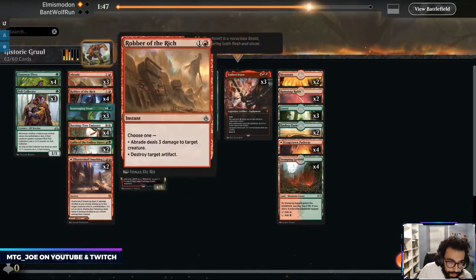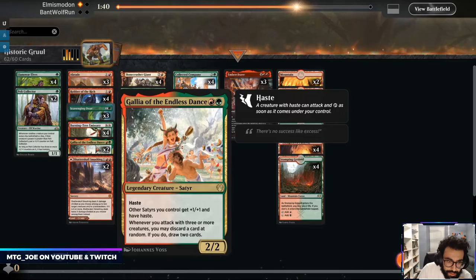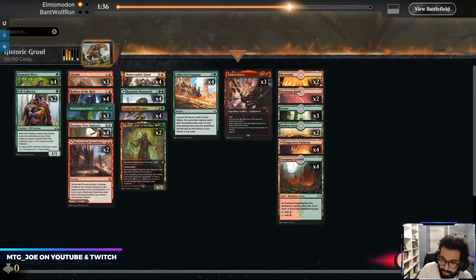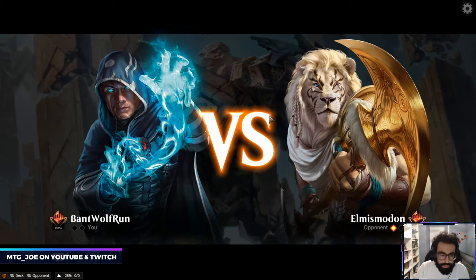We're on the play. Trim the Gallius. We gave them too much time — us never drawing lands, you gotta keep that hand though if your hand is just all gas.